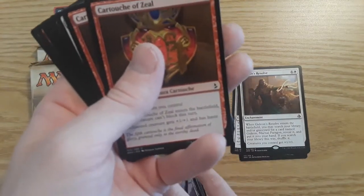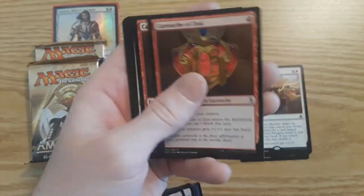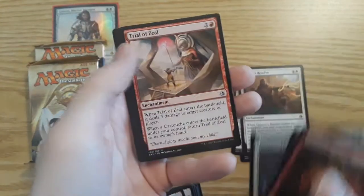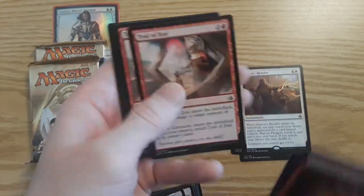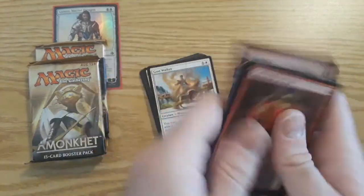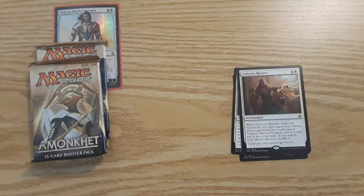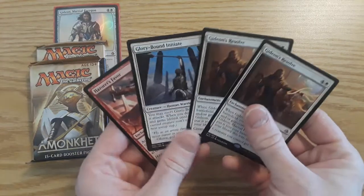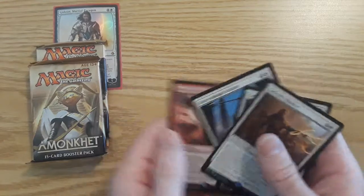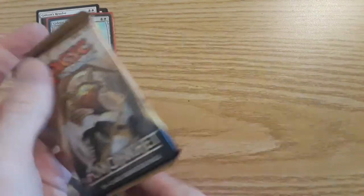Then we get the lands — Plains and Mountains — and then the enchantments, sorceries, and good stuff: Cartouche of Zeal (opened this before — two of those), Impeccable Timing (deals three damage to target attacking or blocking creature), Trial of Zeal (two of those, three of those), Electrify (deals four damage to target creature — two of those). So that is the deck you get when you buy this Gideon planeswalker deck. The rares you get: a couple Gideon getters, a creature, and a rare enchantment. Let's put those under the Gideon and get right into the booster packs.